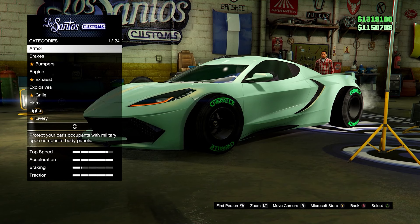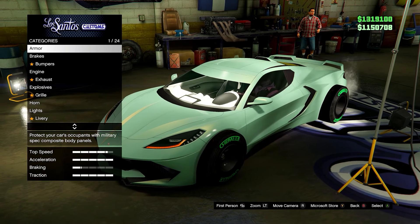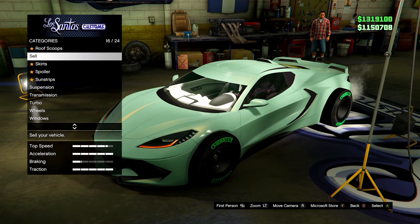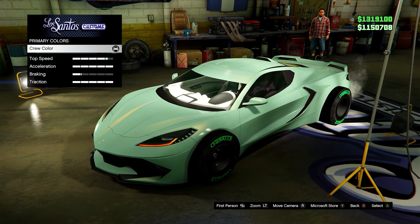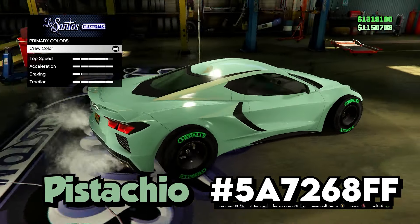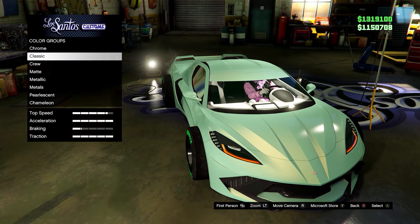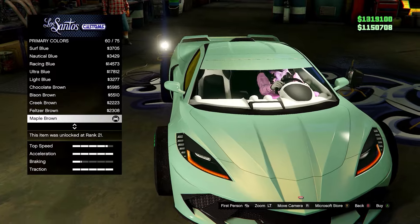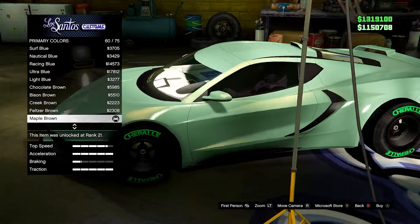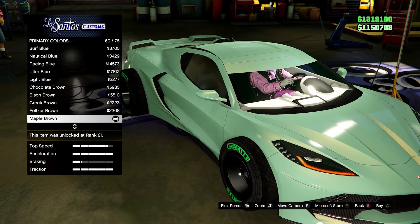Next we have this nice subtle pistachio color — pretty much a light green with a maple brown pearlescent on it. It is a crew color and I'll put the hex code on screen. If you want to make this more of a pistachio color, add the maple brown pearlescent, or you can just keep it without a pearlescent and have a nice light green color.